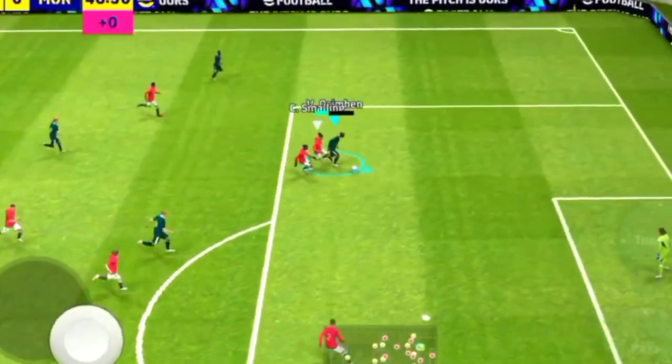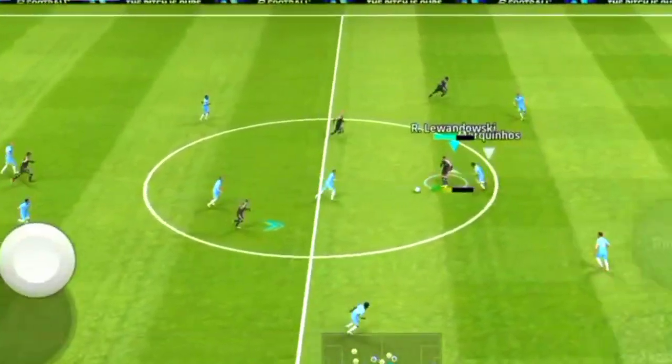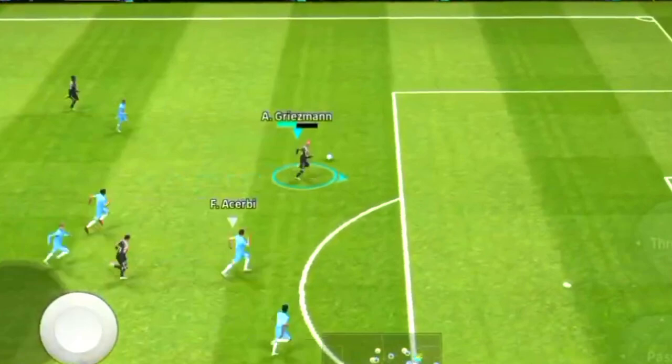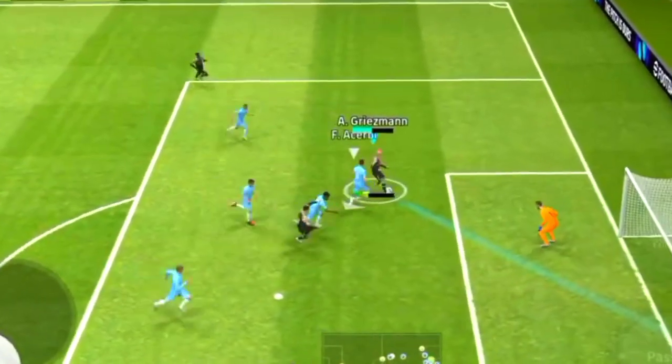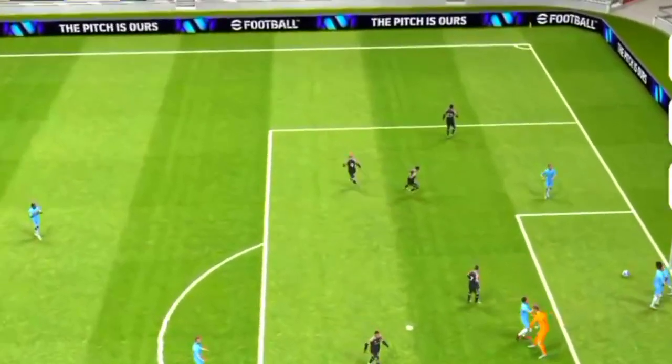So I am going to ask you: when you are in a 4-2-4, there is no other formation. There is only a formation in the same power, not in eFootball. It is small. There is LWF, RWF, LMF, RMF.